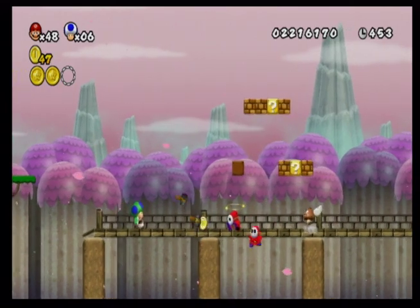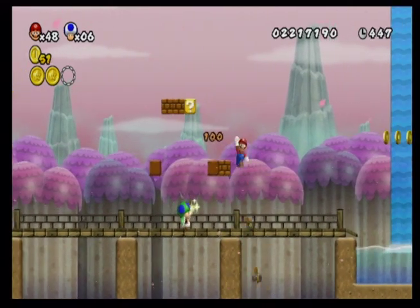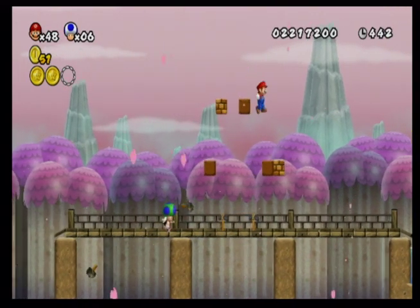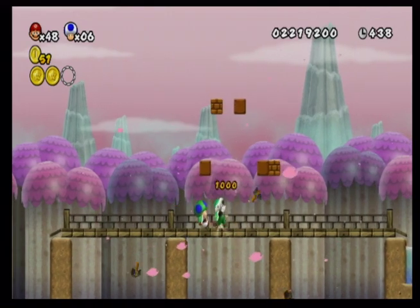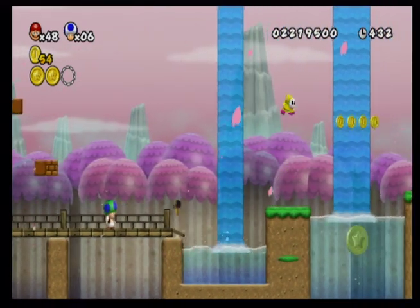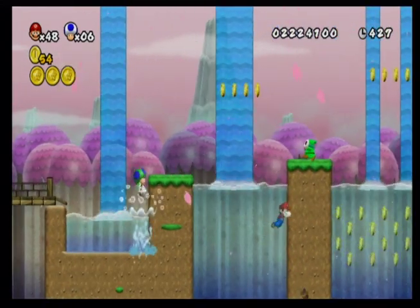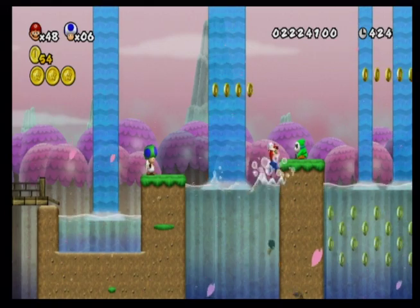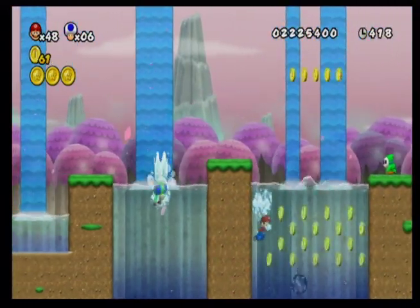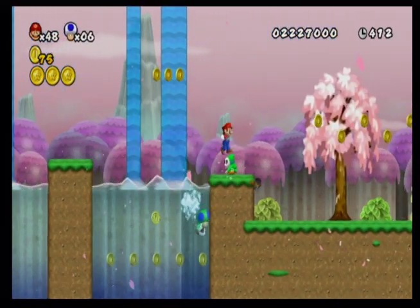I'm just gonna try to do one of my epic triple jumps that I'm known for. And I failed. I need both of them actually. I wish you could bank your power-ups on this like you could on Super Mario World. Yeah, that would be great — and also in Super Mario 3D World where banking power-ups is a lot easier and makes more sense.